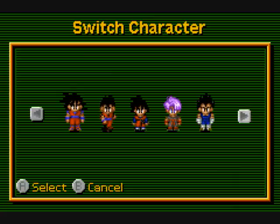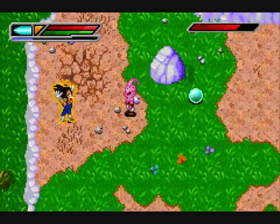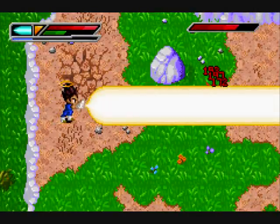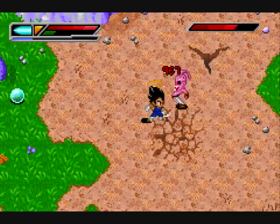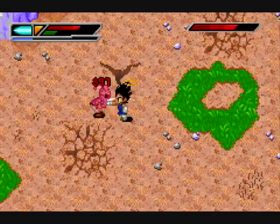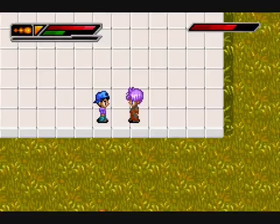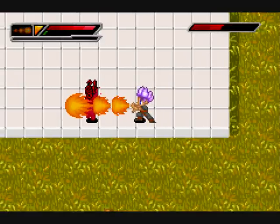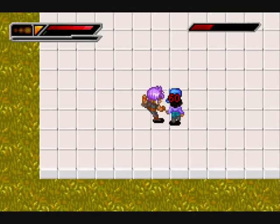In the game there are five characters, but they might as well all be the same character because they're all the same in most aspects. You get the transformations too early on and they're too easily exploited — all you've got to do is run around and wait for the energy bar to refill. Whenever you go Super Saiyan your energy does replenish but depletes slowly. One of my biggest gripes is the energy attacks: throughout the game they do get stronger, but early on they barely do anything, and you get so used to using melee attacks that you'll only ever use energy attacks to amuse yourself.